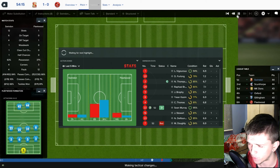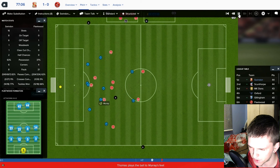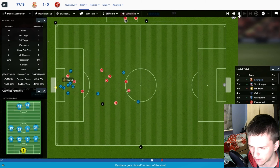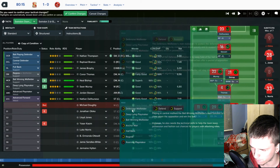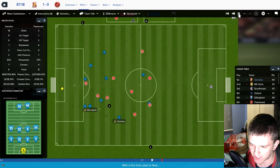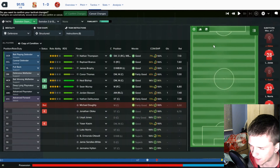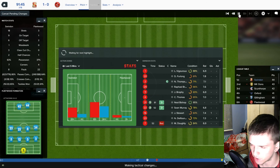We go back to standard — not defensive or contain. Fleetwood finally have their first shot of the game with people forward. Delfonso and Thomas pass it well, Stewart gets in but somehow misses. In the last ten minutes I take off Yasser Kasim, bring on Neil Bishop, play Thomas as defensive midfielder. Murray plays it long for Delfonso who just nicks the ball off Bell — shot is saved. In injury time I take off Jordan Stewart and bring on Lloyd-Jones as an extra defender. Now on defensive, there's only a minute left.